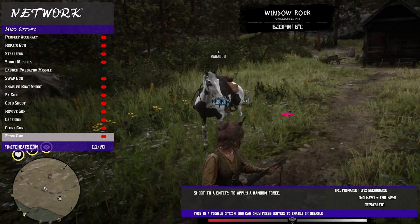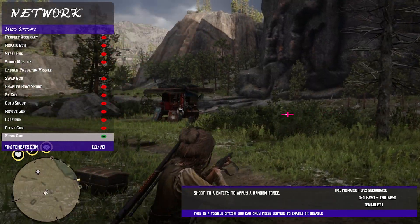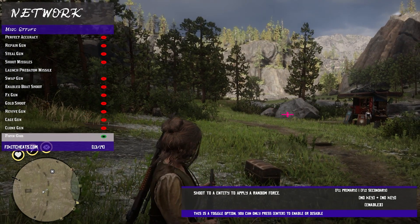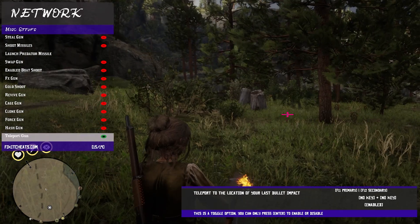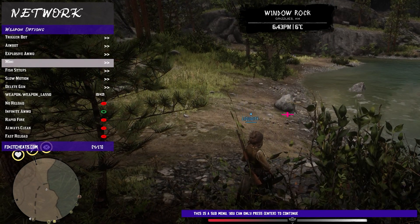Continuing on here, you have your clone gun, your force gun — I wonder if it'll actually let me pick up my horse. I don't know if there's anything around here to actually let me pick up. Anyways, continuing on, you have your hash gun, your teleport gun here. Anything you shoot at, you'll automatically teleport to. We're aiming in slow motion right now — it's kind of sick. You have your magnetic gun down here as well.